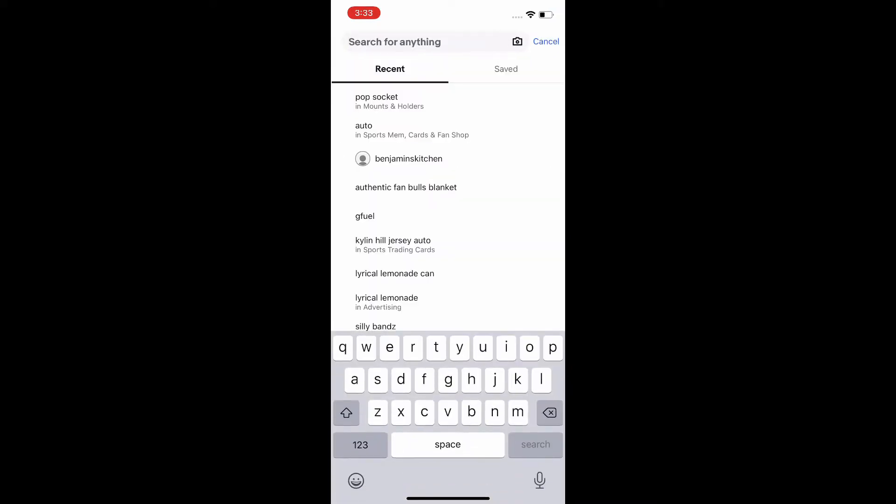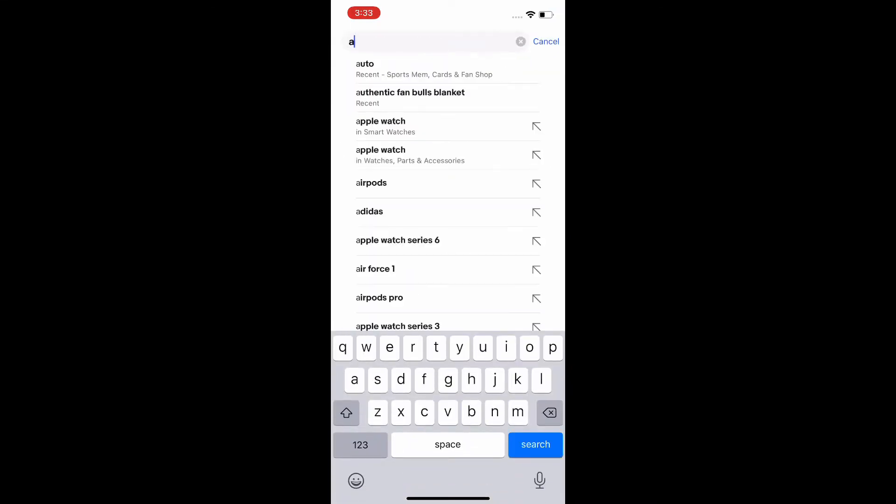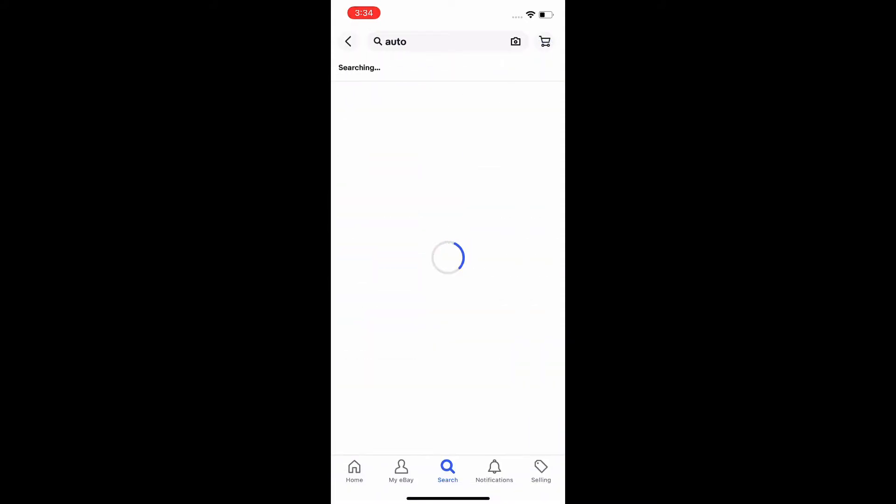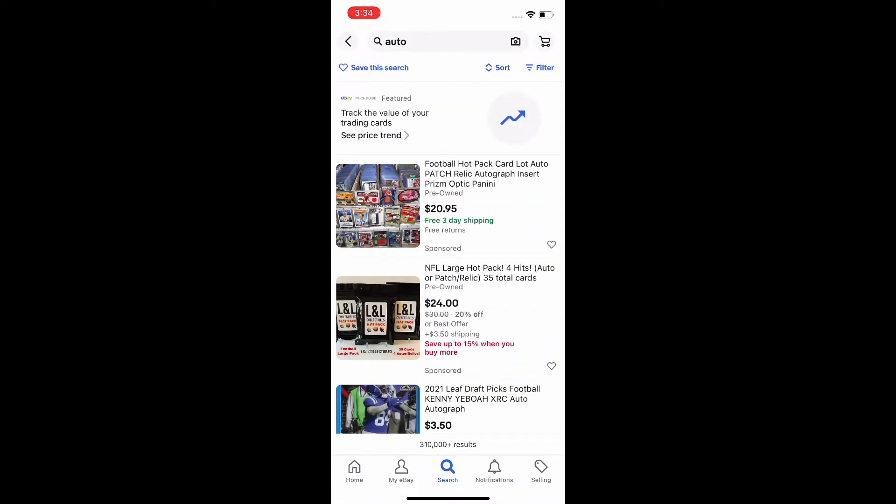Basically my simplest method is to just type 'auto' into the eBay search bar and put on a few filters, and then you'll see what my method is for finding cards to flip.